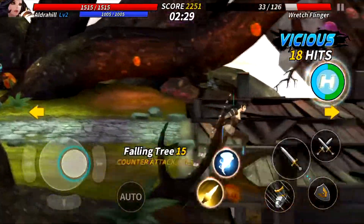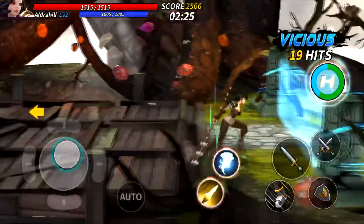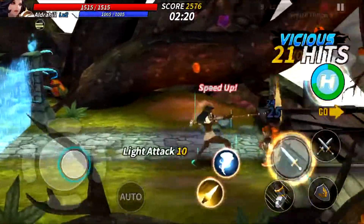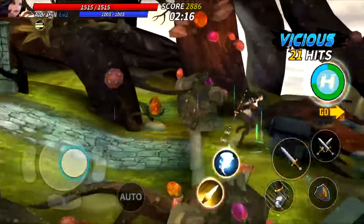Throughout the levels, you gain new characters in a similar manner, beating them into a gentle pulp and forcing them to join you. Each new character has their own skills and unique abilities, however you will always fall back on the good old light and heavy attacks. The key difference between individual characters is the combos and special skills, meaning that each character feels and plays differently.